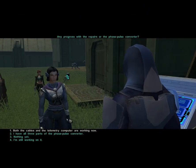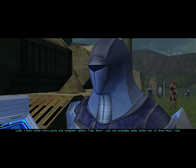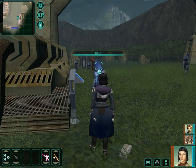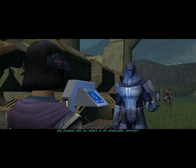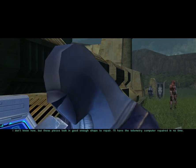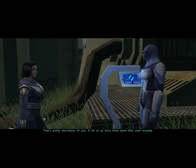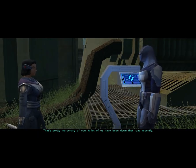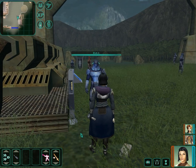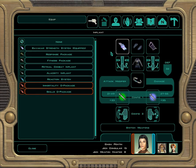Any progress with the repairs? The engineer says that's the best thing he's heard in weeks and he'll tell Mandalore about our help. He gives us some extra parts and computer spikes, though that's actually less than I used to make the repairs. He confirms the pieces are in good enough shape to repair - he'll have the telemetry computer up in no time. We can ask for a reward, though he calls it mercenary. He hands over some credits. We'll go hand everything in to Mandalore, but I think we're running out of time here, so we'll do it next time.